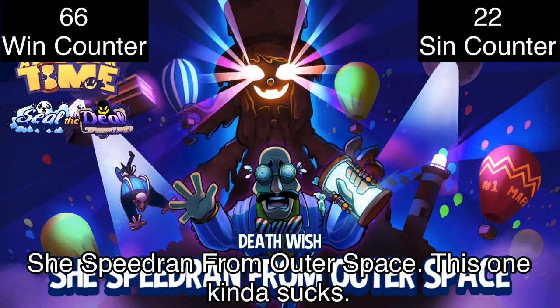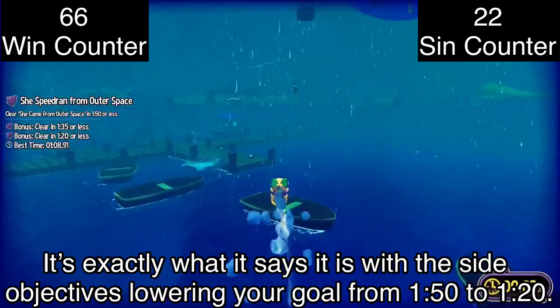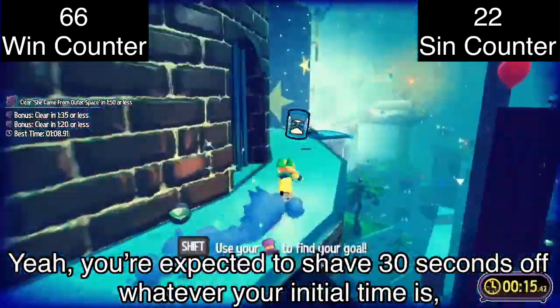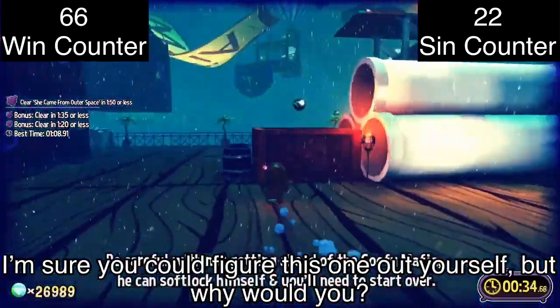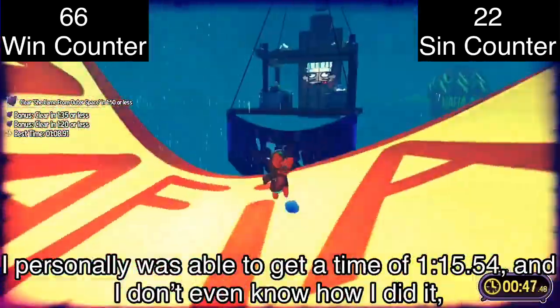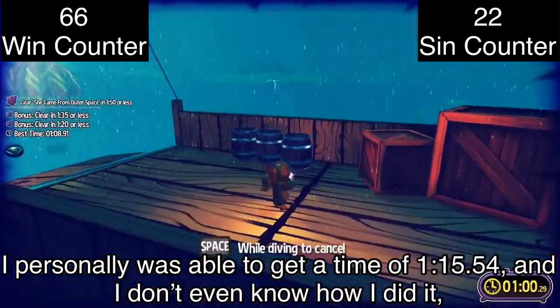She Speed Ran from Outer Space — this one kinda sucks. It's exactly what it says it is, with the side objectives lowering your goal from 150 to 120 seconds. You're expected to shave 30 seconds off your initial time, and you basically need a guide to know the most optimal path. I personally managed to get a time of 1 minute, 15 seconds, and 54 milliseconds, and I don't even know how I did it — especially when the timer doesn't stop during cutscenes.